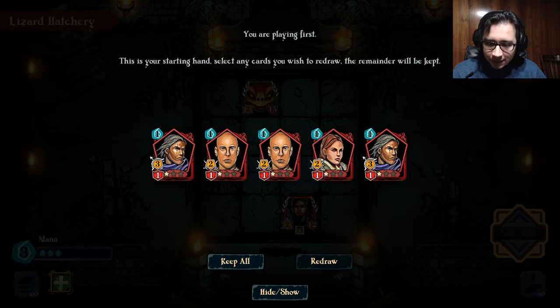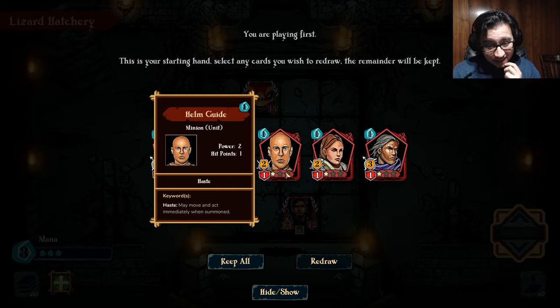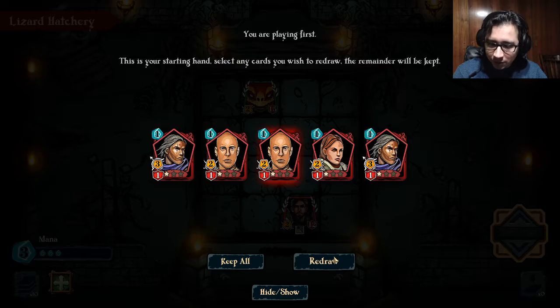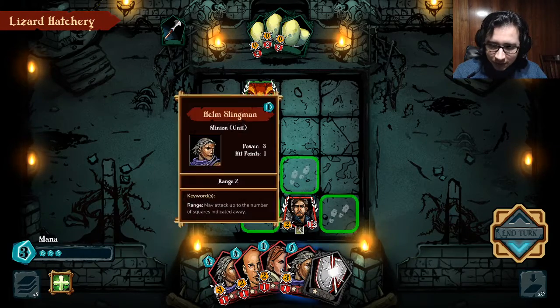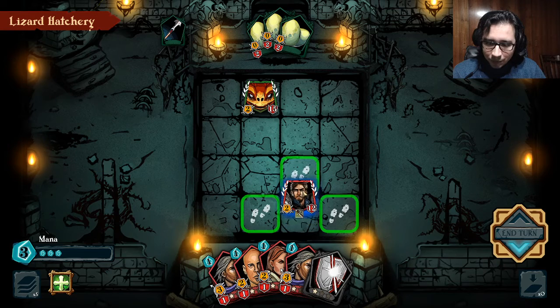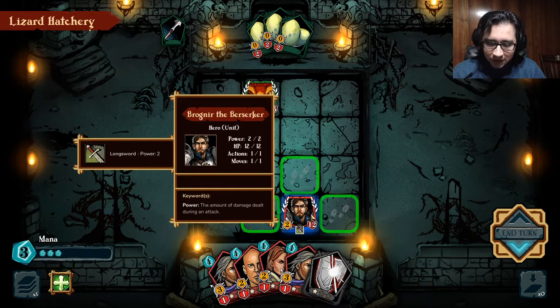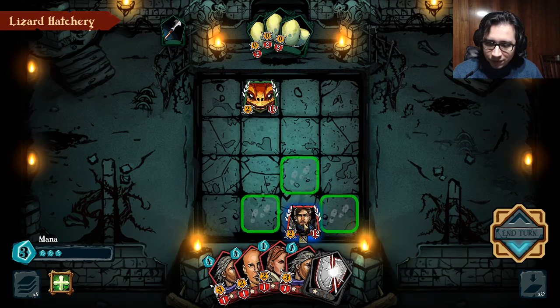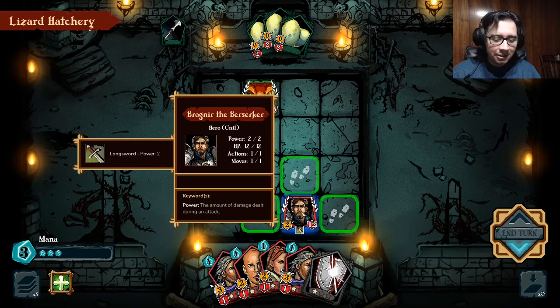We can discard the cards we don't want at the moment. This card — the ball dude — is not really that good. But the archer, the health slingman, is pretty good. Here is the interesting part about the game: this is our champion. Each champion has stats — the power is the amount of damage you have, your HP, your actions, and your moves. The moves is how much you can move on the table, how many blocks you can move, and the action is just how much you can attack.